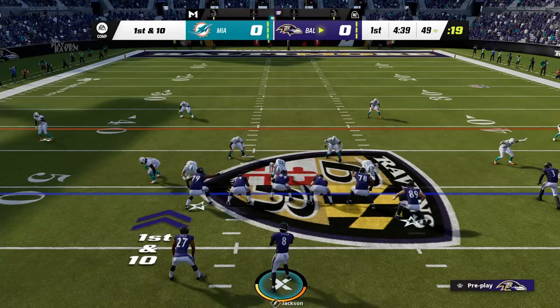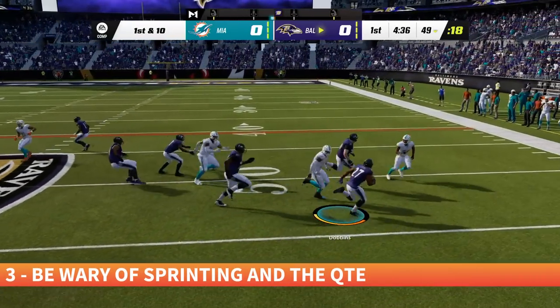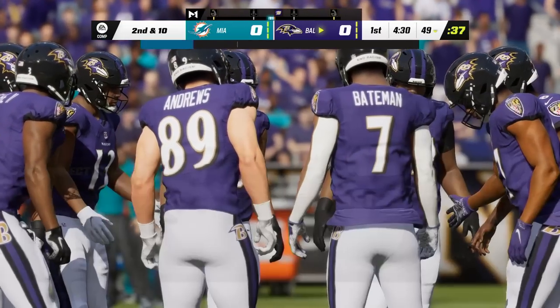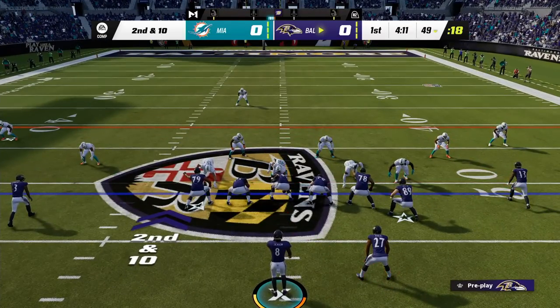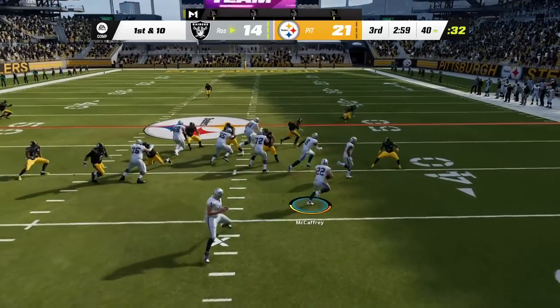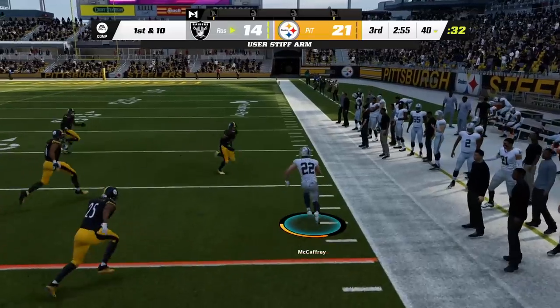Your instinct may be to sprint whenever you have the ball in your hands, but it is not always the best idea. Sprinting negatively affects your ability to make cuts or perform other moves at their fullest, such as jukes and spins. Instead of constantly holding down R2 or the right trigger, use it in the open field or right after you make a cut through the hole as a running back or a kick returner. It will help you get defenders out of position as you turn on the afterburners and leave them whiffing on a tackle.